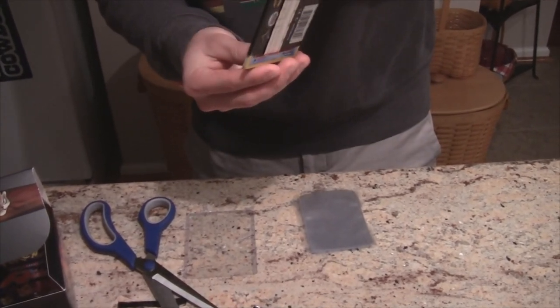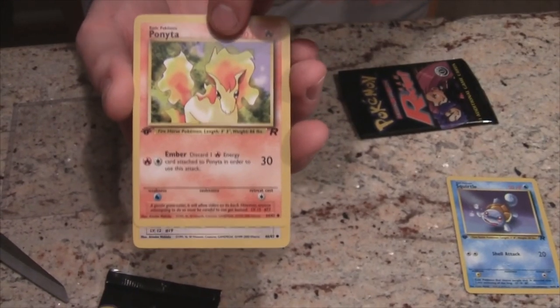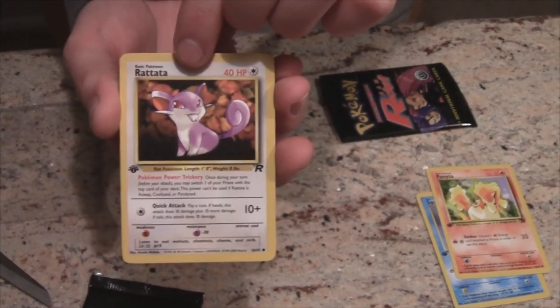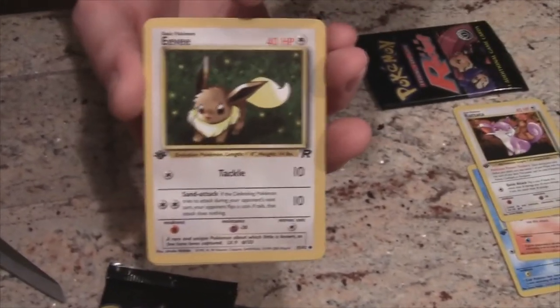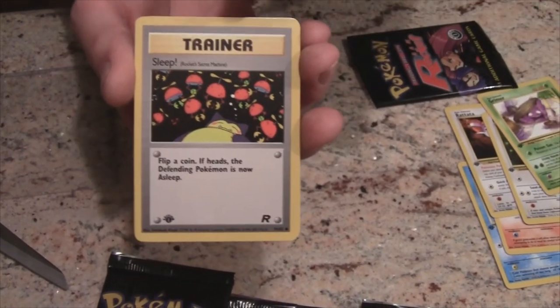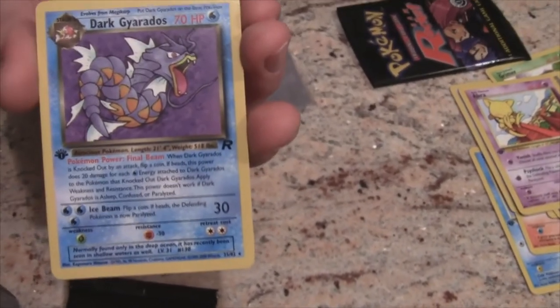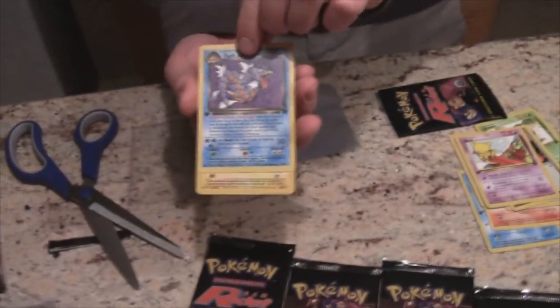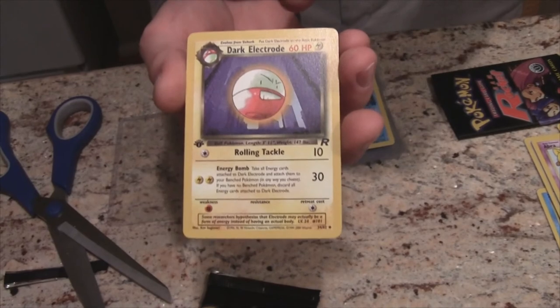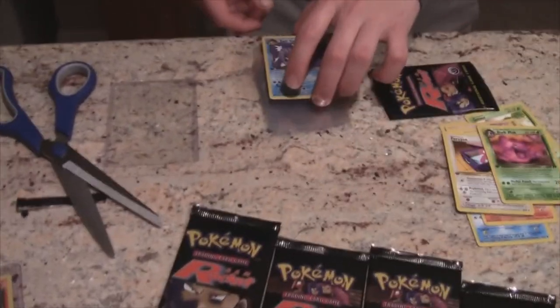Betting it towards gym pulls — all right, pack one. We got Squirtle on the side, pulling from the top. Eevee, Grimer, Abra... here we go: another Dark Gyarados, non-holographic, but still cool. And a Dark Muk — not bad, sleep that bad boy up. I really love the artwork on that one.